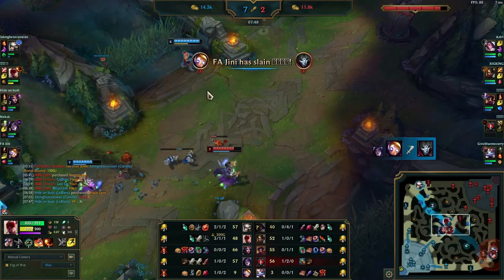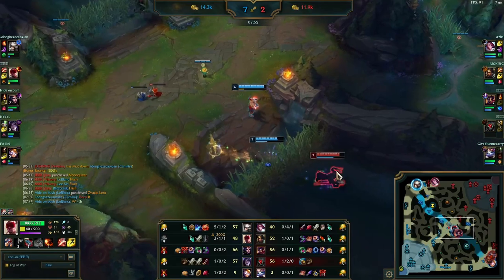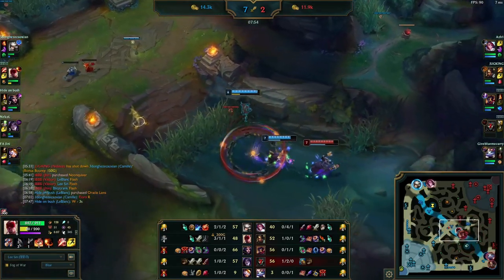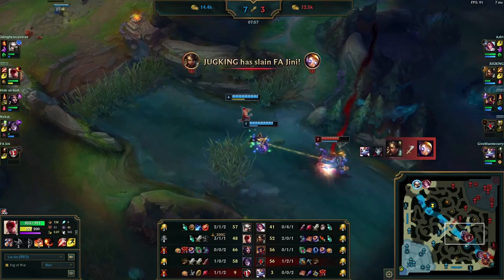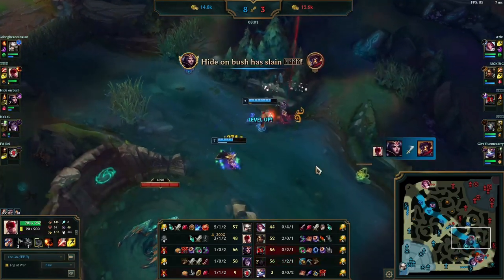This is why map awareness is so important. You can see Victor — an immobile mage — is very far up trying to crash a wave. Lee Sin shows up, LeBlanc can easily dash onto him, hit him with the chains, and then as soon as the Lee Sin Q is up it goes straight onto him and kicks him to fountain.